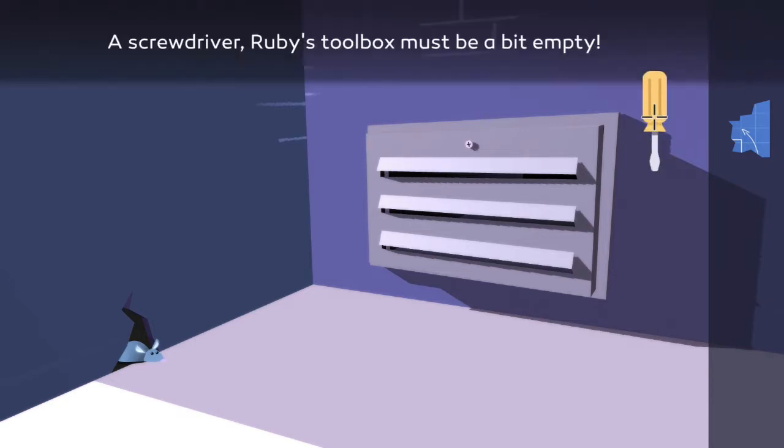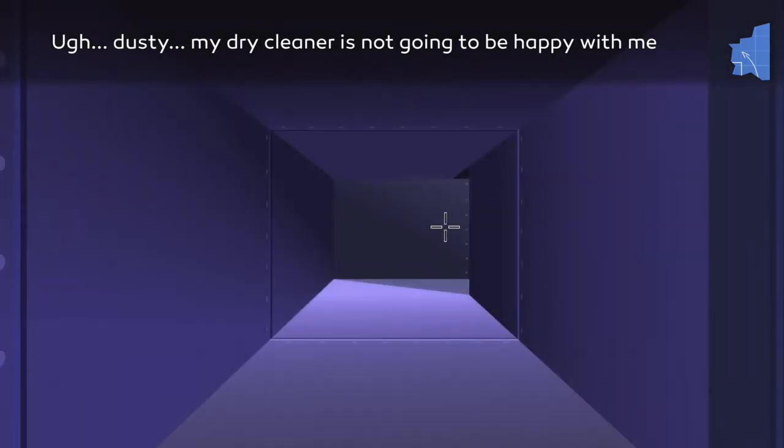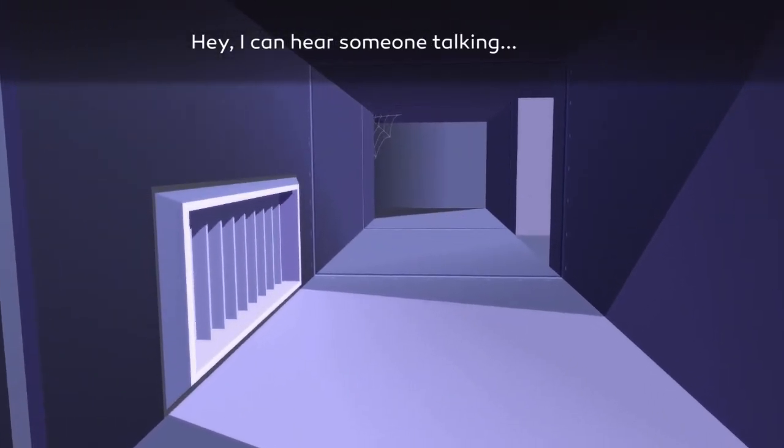Use the screwdriver on the vent just to the right. Once it's open, head on inside, go straight ahead, and you'll get a little cutscene with Ruby right now.